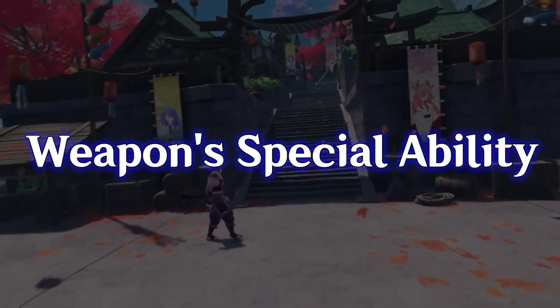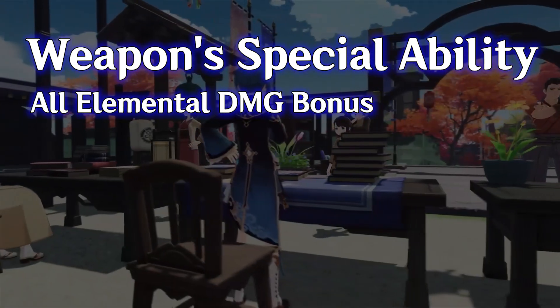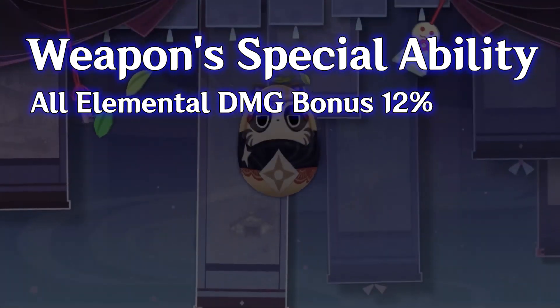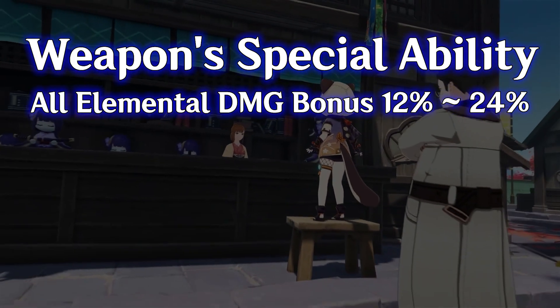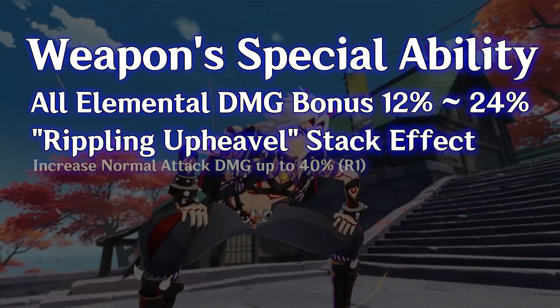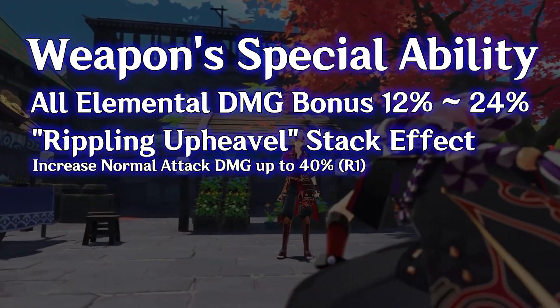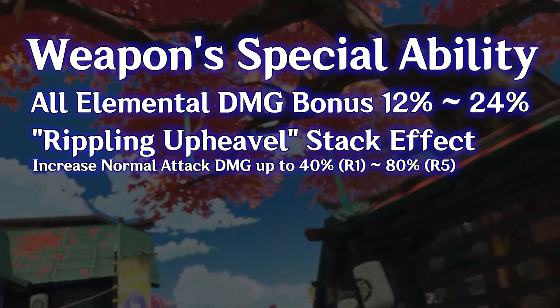Now let's get into its special ability. Heron Gepiku Futsu gives all elemental damage bonus for 12% at refinement level 1, and up to 24% at refinement level 5. It also gives a stack effect called Rippling Up Hevel, which increases normal attack damage by up to 40% at refinement level 1 and up to 80% at refinement level 5.